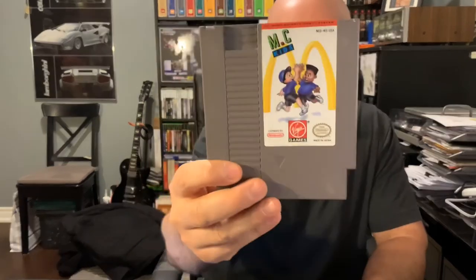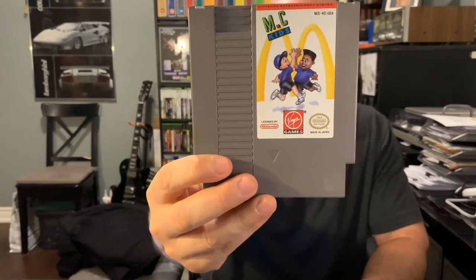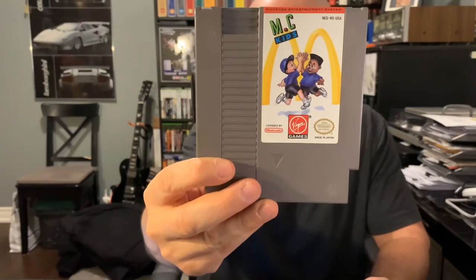Okay, the final two games. Next one is — I like to say MC Kids but it's really McKids. In this game you are two characters, Mac and Mick, and you've been transported to a magical McDonald Land. Ronald McDonald has lost his magical bag and you have to go find it and bring it back. It's one of those promotional games, like Sneak King or the Pepsi guy game.